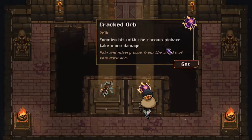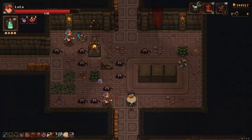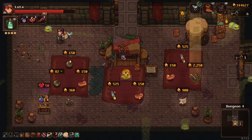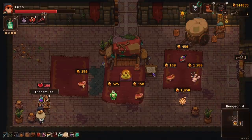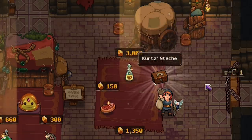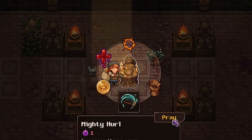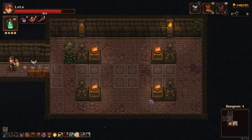Our choice is between "enemies hit with a thrown pickaxe take more damage" or "reduces swing damage and increases throw damage." At least if I hit things with my thrown pickaxe they'll take more damage after that — I did 164 to whatever that thing was. We'll take increased chance to critical strike. One shop later, we have the mythical two relics, which obviously are going to turn into two superstar relics eventually. I'm going to take Kurt's Stash because that turns into a bunch of stuff later. Gold will sometimes duplicate itself — for this one, we're just going to go with increased throw range.